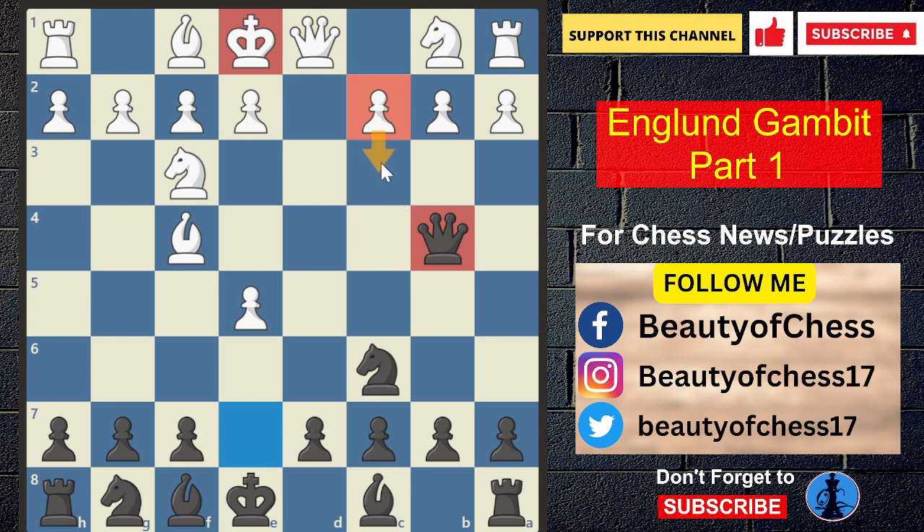If White plays C3, then we play Bf7. If White blocks with D2, we play Queen takes b2. White's plan involves C3, but we continue with Queen takes b2, then Queen takes c3, and then Queen takes b3.